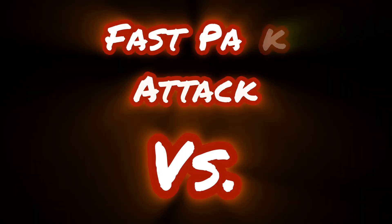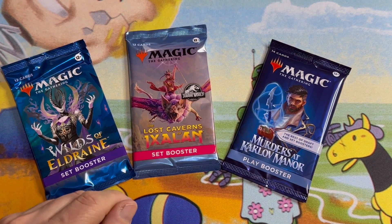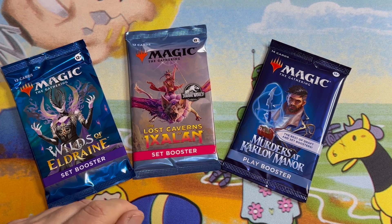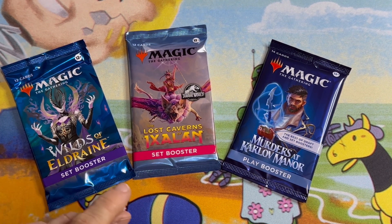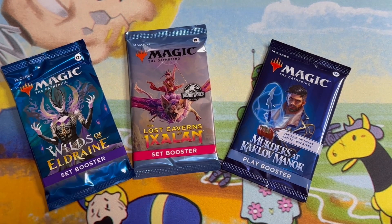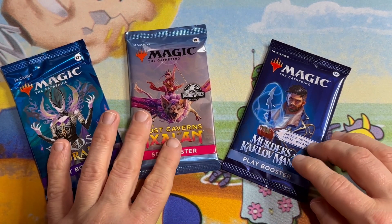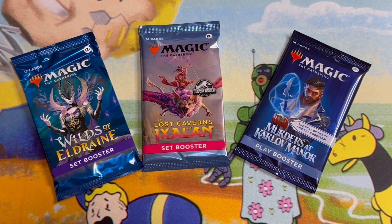Fastback Attack vs. Hello and welcome back my friends. I am your host, the always original, never reprinted Poor Peoples. This is another versus — today we have Wilds of Eldraine vs. Lost Caverns of Ixalan vs. Murders at Karlov Manor. Who will come out on top in terms of value? Let's find out.